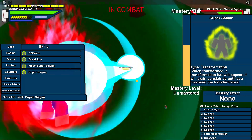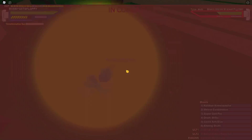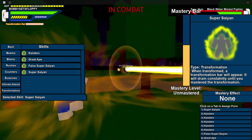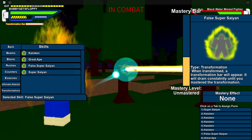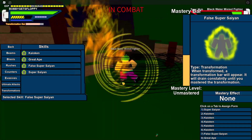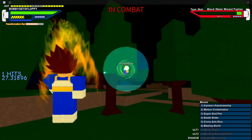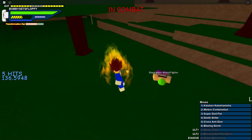Go Super Saiyan — oh, False Super Saiyan it is. Do you get mastery from Key Blasts? If you Key Blast, the bar goes up instantly. That's not good.